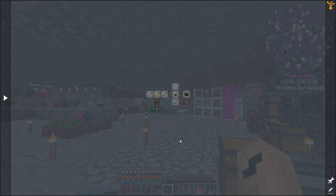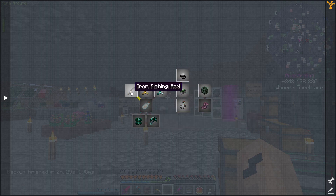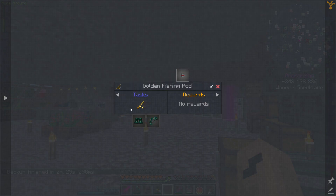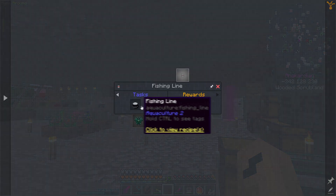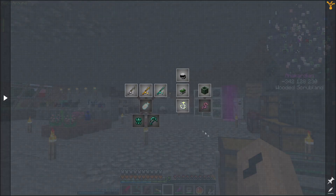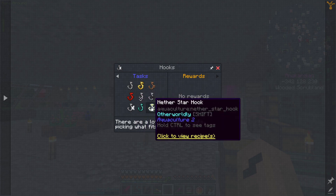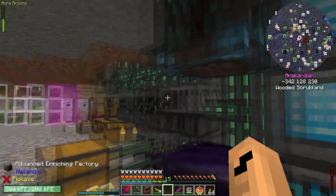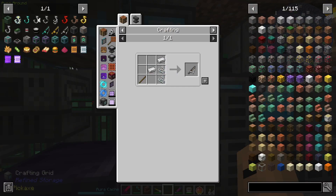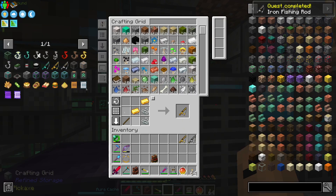Fishing though - fishing might be interesting. I'm not going to do all of those I think, but let's see. Iron fishing rod - can do. Golden - can do. Diamond - can do. Fishing line, yep. Tackle box. Hooks - so many hooks. Worm farm - yes. Iron fishing rod done, golden fishing rod done, diamond fishing rod done - I guess that's the best one.